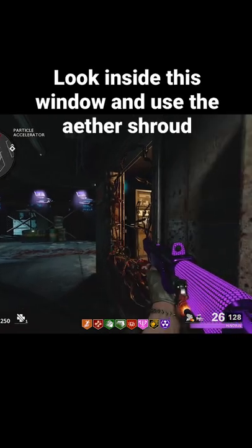Make your way to this location and stand in front of this electric box. Look inside of this window and activate the ether shroud. If you do it correctly you should be on the outside of the map, and now you will need to follow exactly where I go.